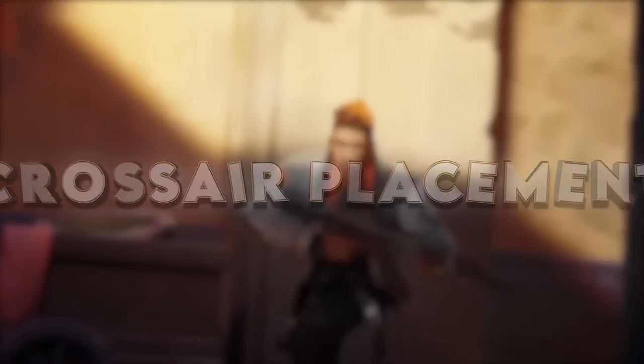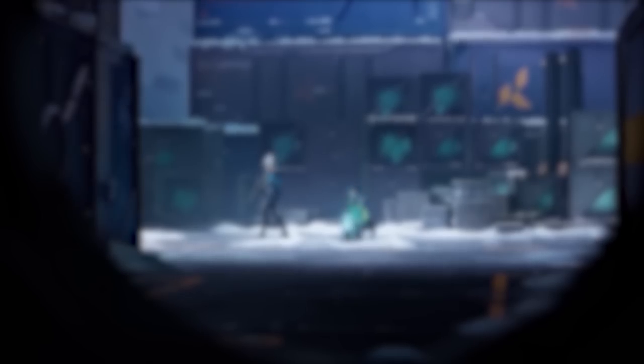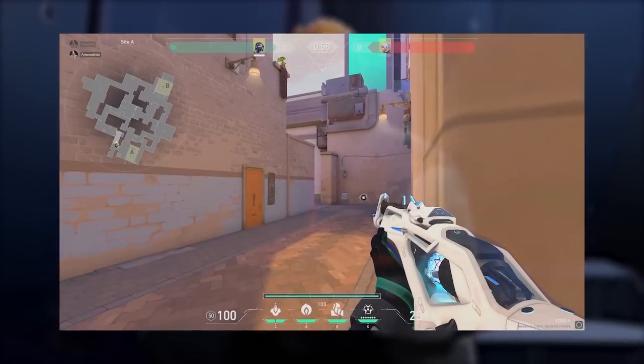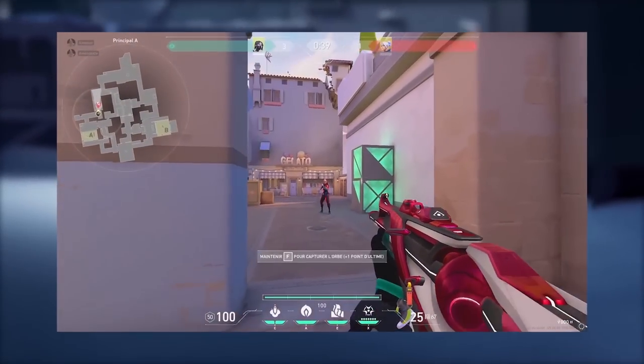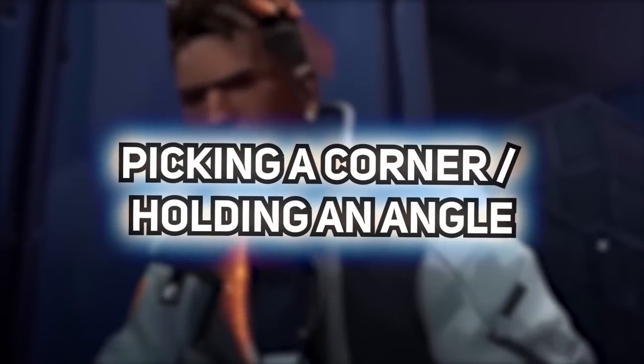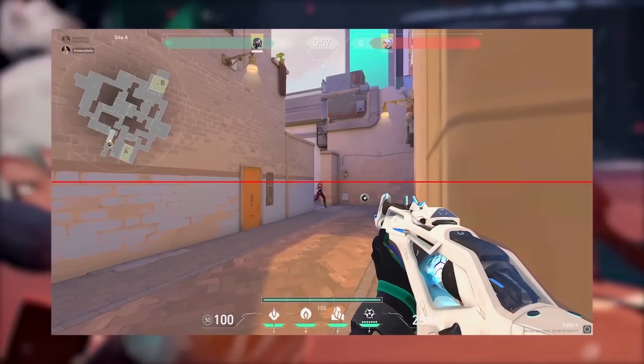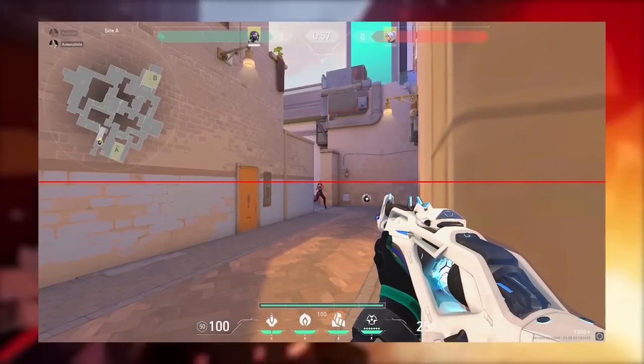First and foremost, we're going to start with crosshair placement. You've probably heard this a few times, but you need to understand how important it is. One of the core elements to master in Valorant is crosshair placement — not just when you're holding an angle, which is what I see often, but while you're moving, while you're managing the map, while you're using abilities. It's always about crosshair placement whether you're peeking a corner or holding an angle.